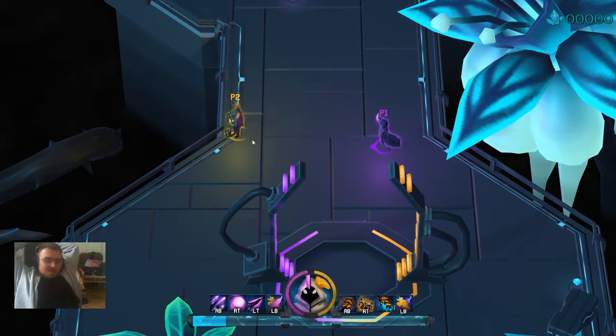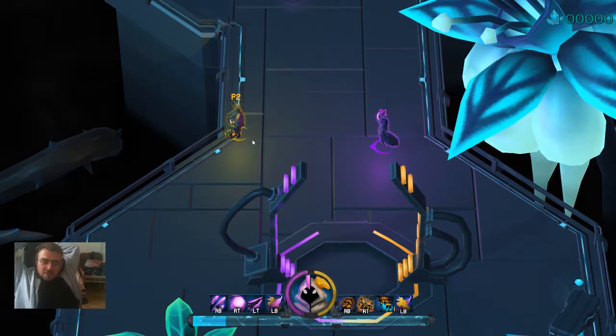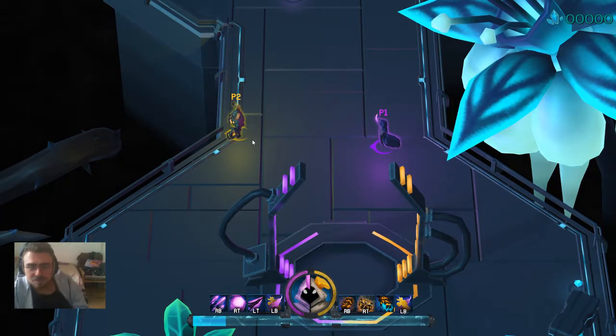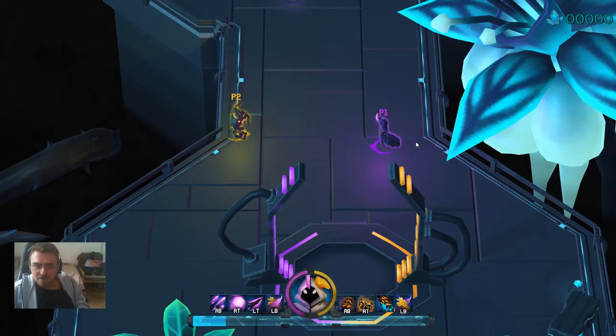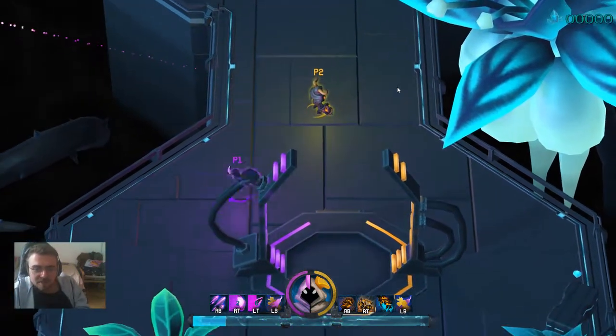On to level two — I keep dying when I play this so I'm not even going to bother trying. But there are two more levels we made. Also I forgot to show you: one character has a dash. I don't think I've shown that yet — so one character can dash around.